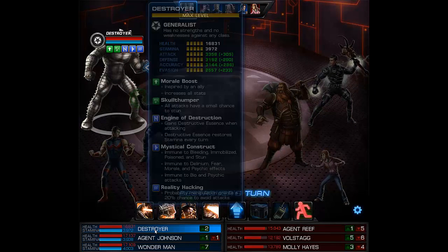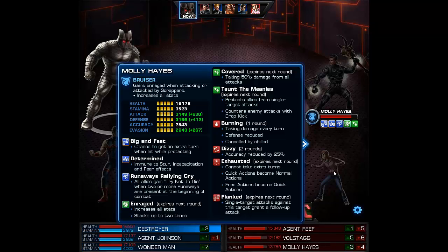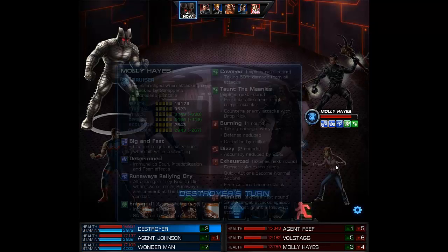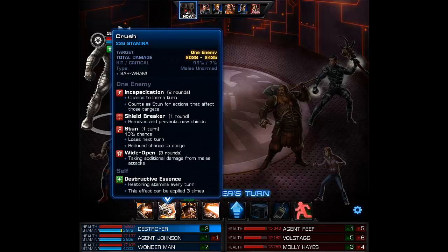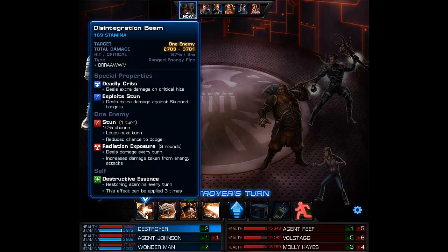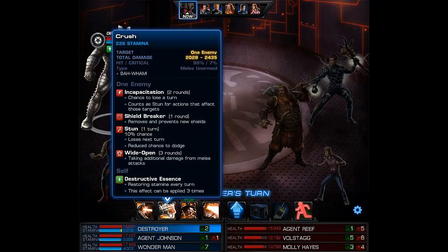Here on Destroyer's turn, we know he doesn't have any essences yet because he hasn't attacked. If I go for Molly, she is of course going to counter. But since she is flanked, it's going to be worth it. Destroyer will always follow up with Crush. So I'm going to lead with the Disintegration Beam to get her a Radiation Exposure stack from the Iso, and then the Crush is going to follow up. I'll take a counter, but it should be worth it.